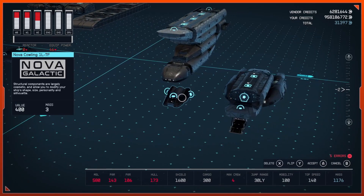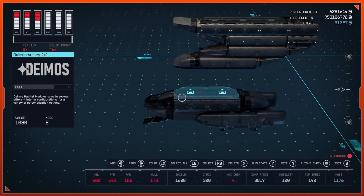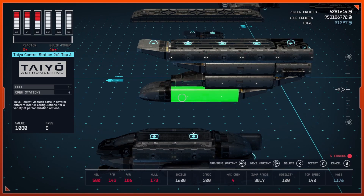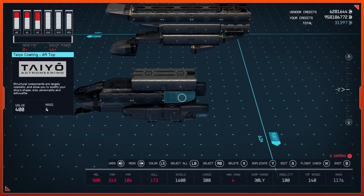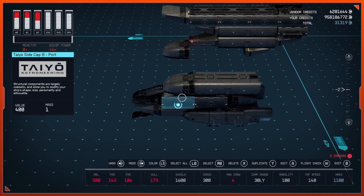Next, bring out a Nova Cowling 1L and place that right in the front. After that, bring out a Taiyo Control Station 2x1 — this is a Top A variant; you could use any Taiyo Top A — and attach that right here. Then duplicate the Taiyo cowling, change the variant to a 4 Top, and attach it right here.